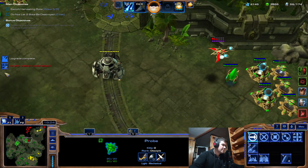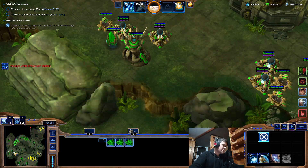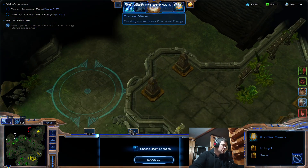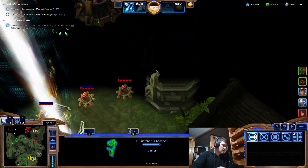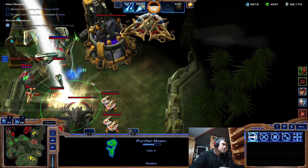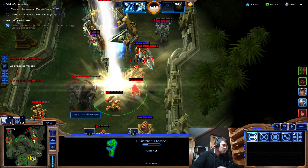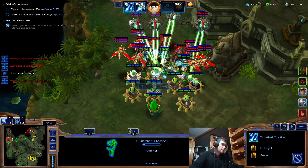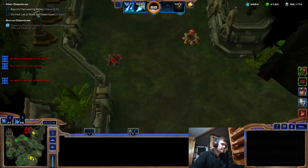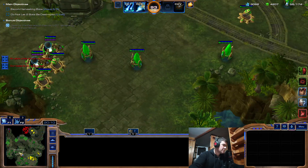Mag mines and orbitals are really the thing to fight with. Now I can actually go there to soften up these guys. Kill the mothership. I need to fight these guys.